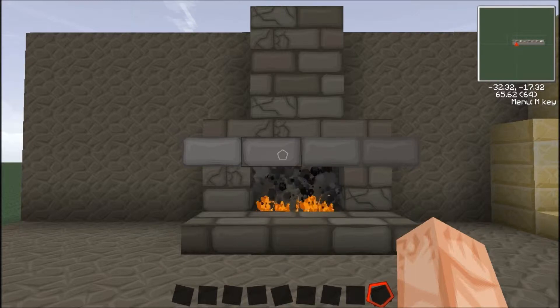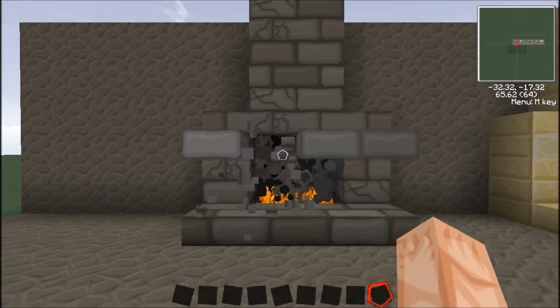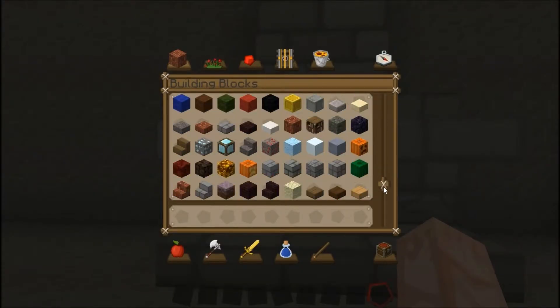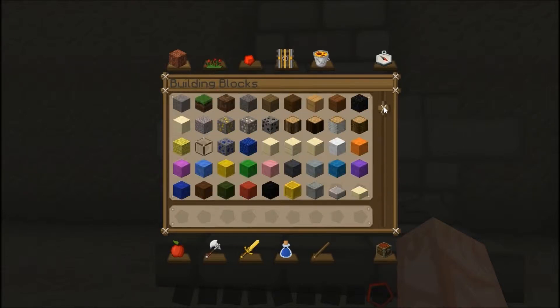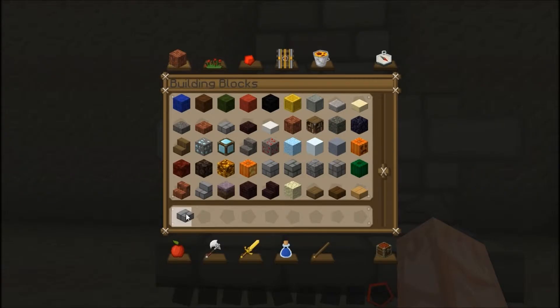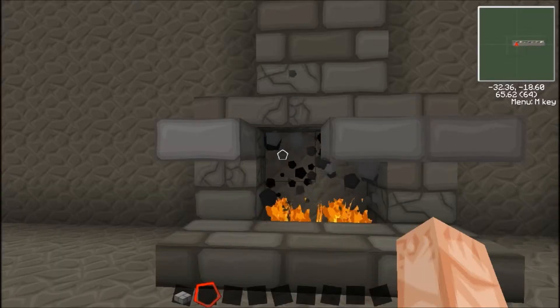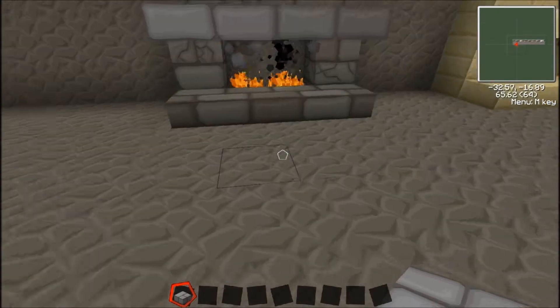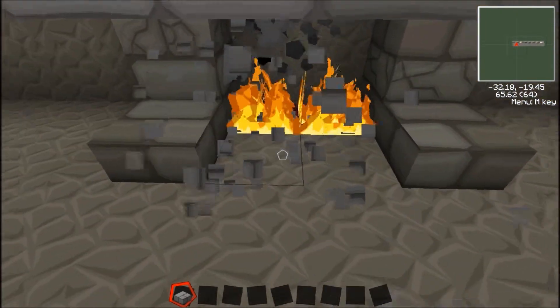This one right here I built with stone brick, crack brick, and some stone brick slabs. Let me fix that real quick — it's going to bother me if I don't. Anyway, to keep the fire continuously going, I used netherrack, which I'll go ahead and destroy these and show you.